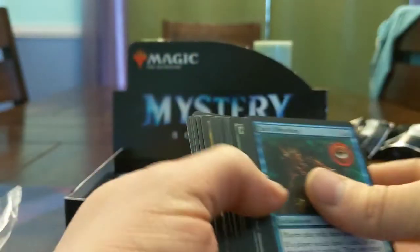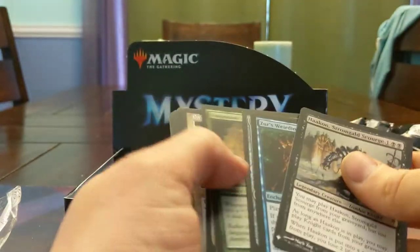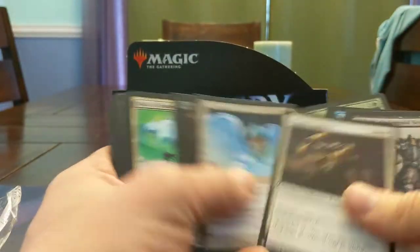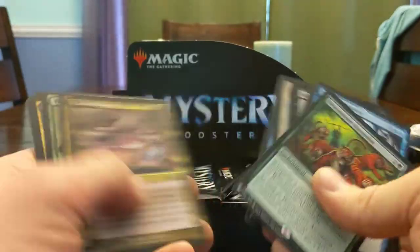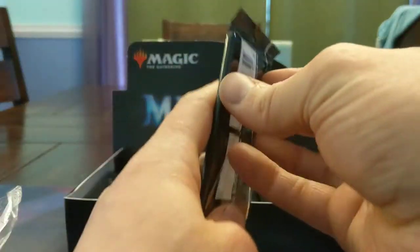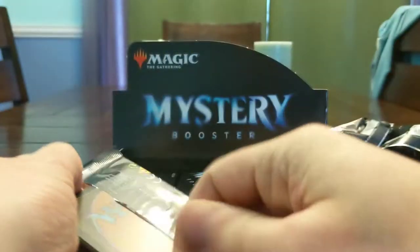Six packs in. So far, notably, we have Haakon, Mirran Crusader, Animate Dead was a really nice find, Temporal Mastery, Beastmaster Ascension — the value here is crazy. The fact that these are $4 or $5 packs for most people is pretty insane.